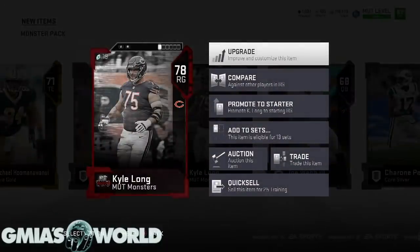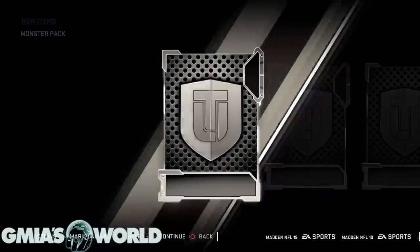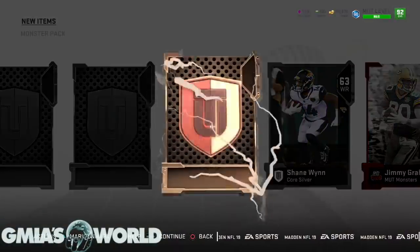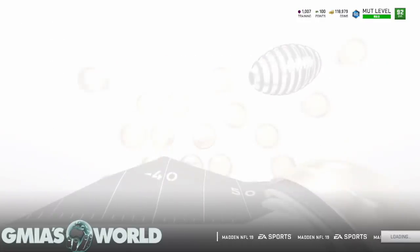We're going to check out the sets and see exactly how they work, but let's open up our other monster pack real quick. Nothing for me there - Jimmy Graham, alright that's cool. They're only giving me regular golds though: Dominate, Rogers, Camardi. Those are the free packs we get based on tier, just getting us started.